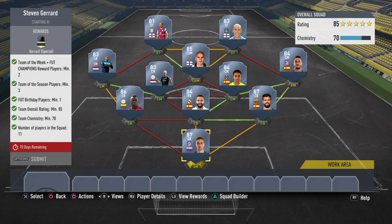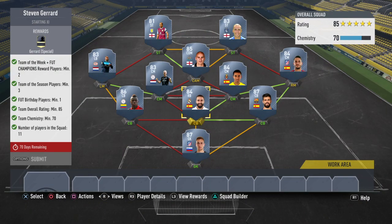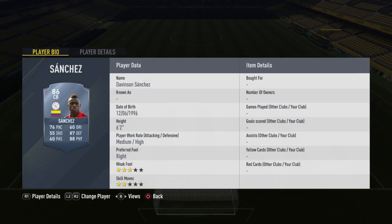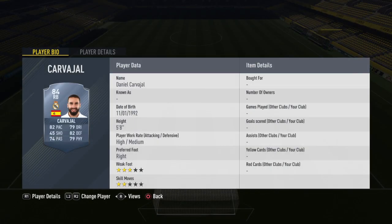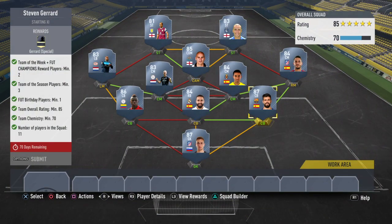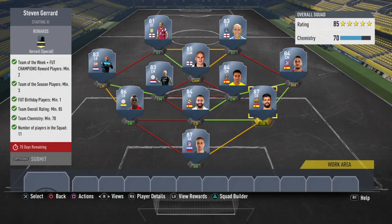In goalkeeper, I went with an 87 from La Liga to boost the rating. Left center back, we have one of the cheapest Team of the Seasons on the market, Davidson Sanchez — I used him to get the links with the players up top. Center back, we have 84 Carvajal, one of the cheapest 84s in the game, needed for all the Spanish links. Right back, we needed another higher rating to get the overall up, so we used PK, one of the cheapest 87s out there, and he helps a lot with the Chemistry.